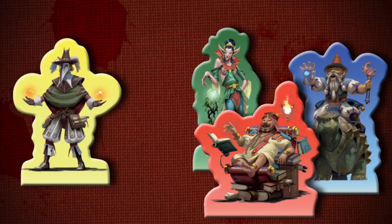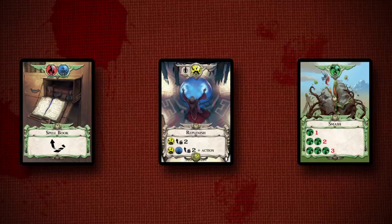Your third choice is to cast a spell. Now it's time to show the other mages what you got. There are spells of Lore, Attack, and Support, all in four types of magic: Lightning, Earth, Fire, and Water.